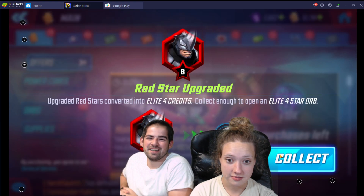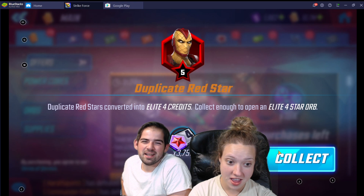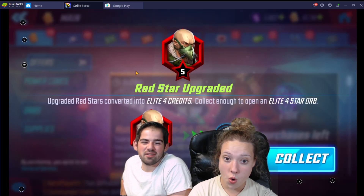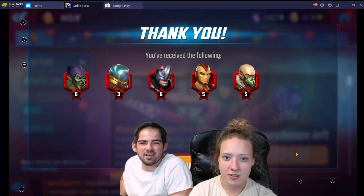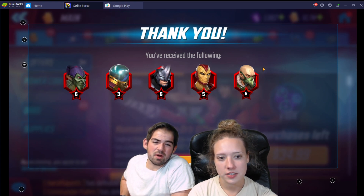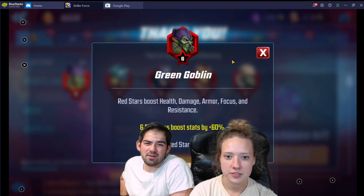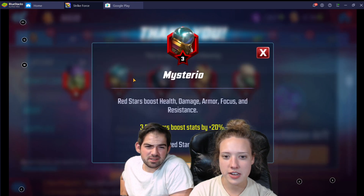Hit collect. We got a six Red Star Rhino! And we got a duplicate five, and we got our Vulture up to five. I'm actually really happy with Rhino — that's pretty impressive. Rhino is the best one that we could get. Green Goblin at six is awesome. Thank you, Batwalk.